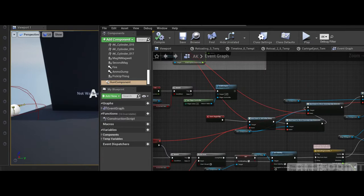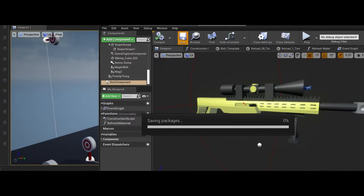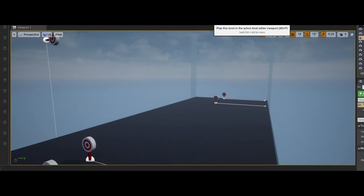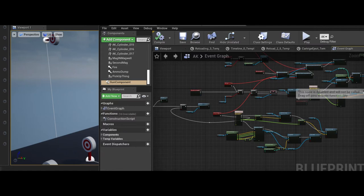Weapon range is how far the line trace goes — 10,000 is pretty far, going all the way across the map. The shotgun's range is less. This variable might actually be somewhat deprecated because bullet drop-offs were implemented, and you can specify the range where damage ends just by configuring the drop-off ranges and damage values at each point. Damage and accuracy have already been covered.